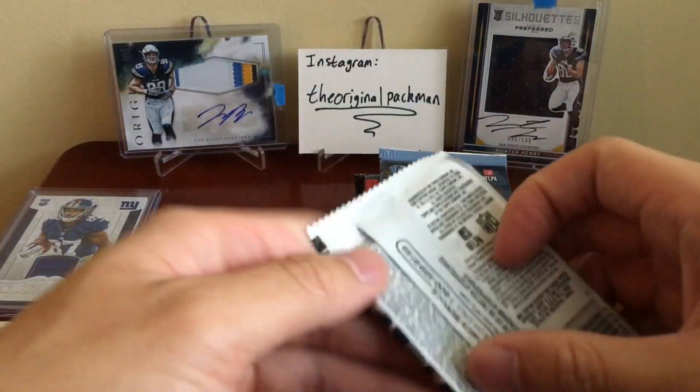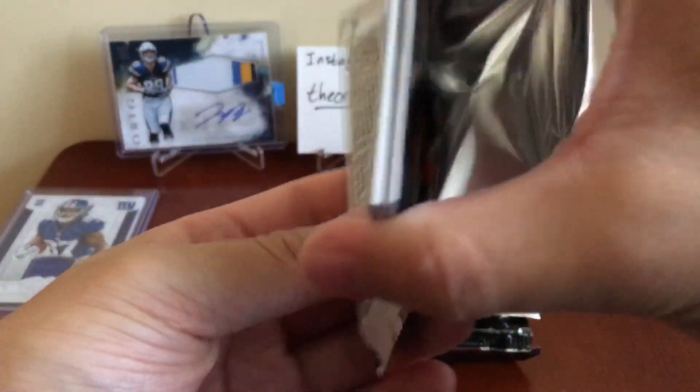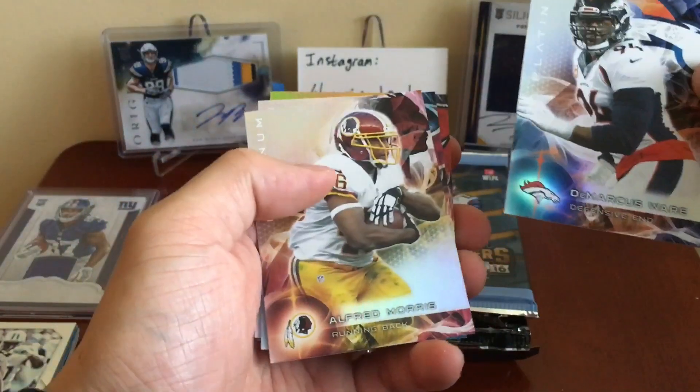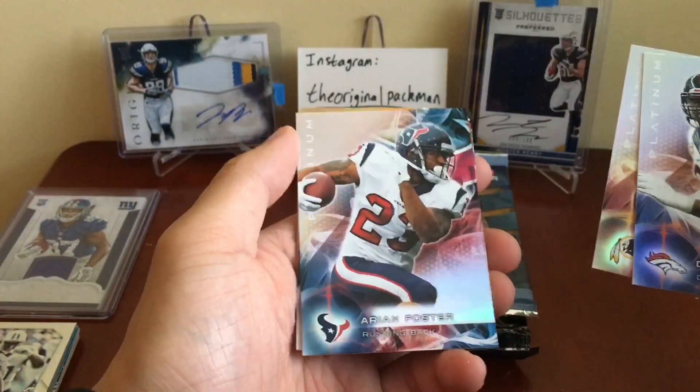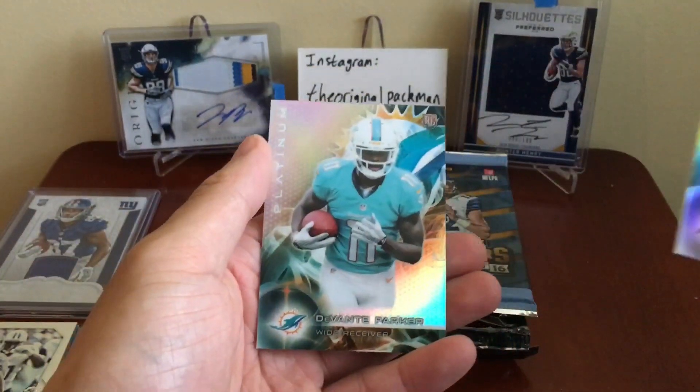Next is Platinum. We got DeMarcus Ware, Alfred Morris, Arian Foster, Mike Evans Gold, and a Devontae Parker.